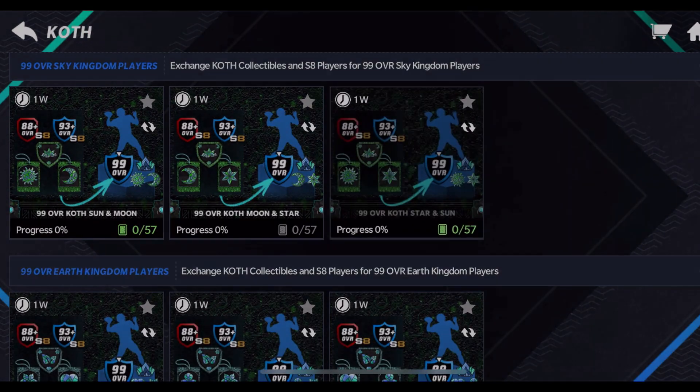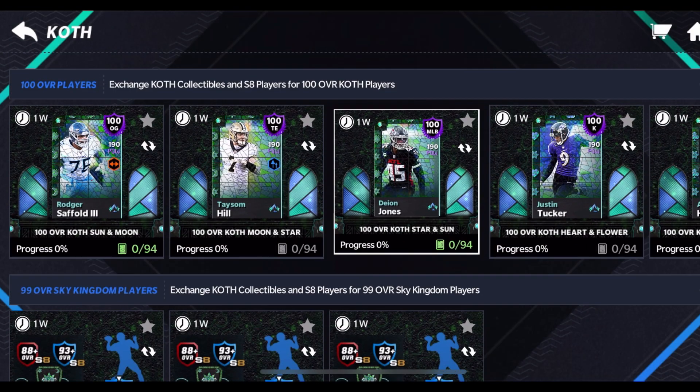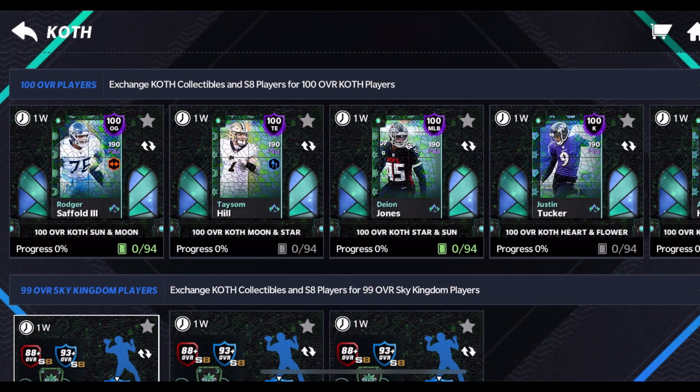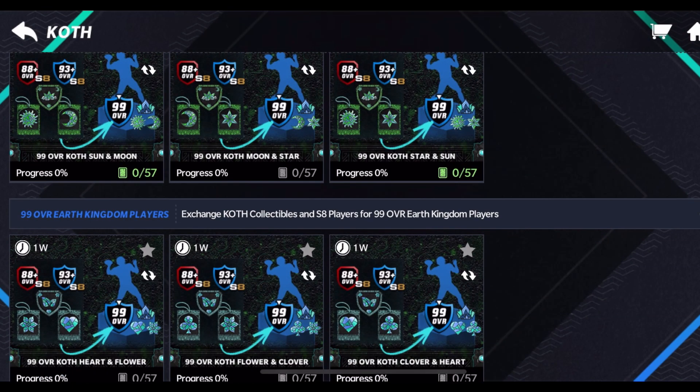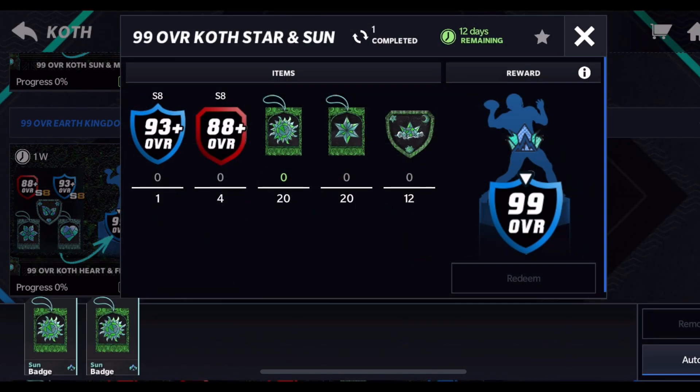Let's take a look at the requirements. For each one, basically it's the same formula: you need 40 badges, 12 shields, 193-plus or 488-plus players for S8 players, and then you get the 99 overall. To get a Master you obviously need two of these, so you're going to need a ton of resources. That's why I suggest just getting these 99s — but that's a separate video.